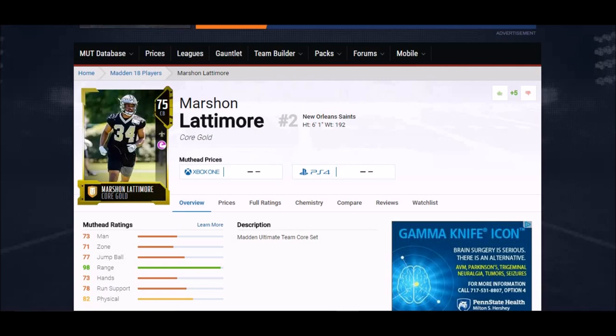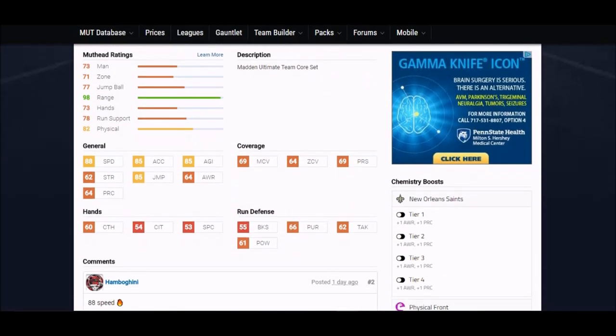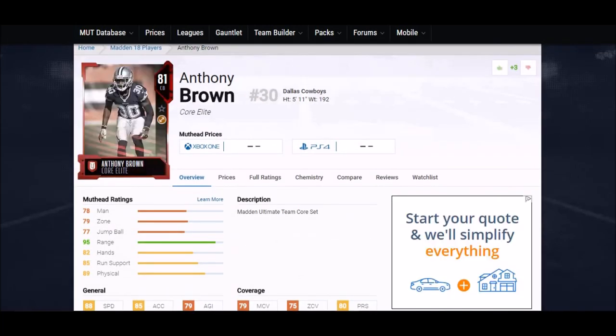Number two is the guy I picked for my Rookie Premier. If you didn't pick him up then, you can still get him now as a gold card. He came out as one of the best rookie cards I've seen in a while — six foot one, which is one of the reasons I picked him. His speed is 88 overall. He's also got 85 jump, 85 acceleration, 85 agility. He's going to be all over the field. His man and zone coverage are on the low side, but he's a rookie, so that's to be expected. All those physical attributes are going to make him a shutdown corner.